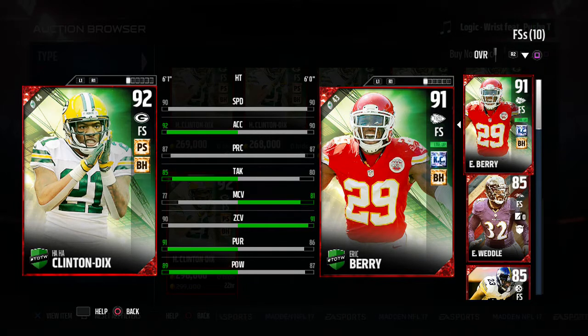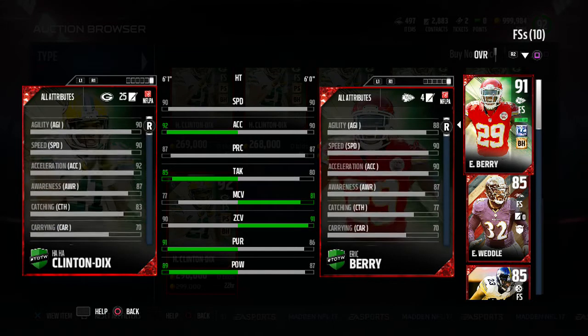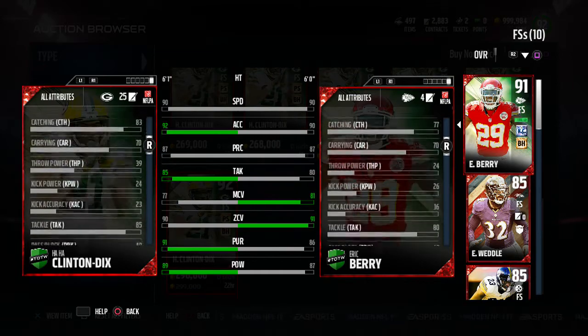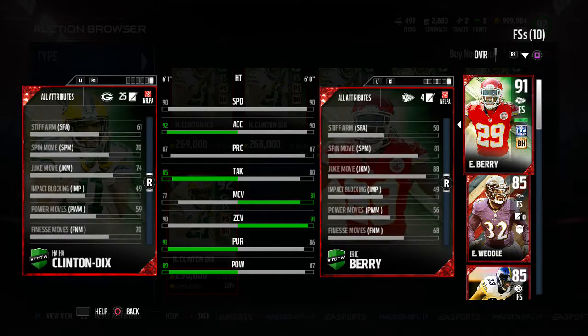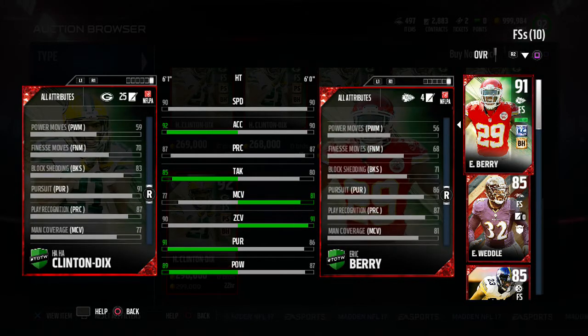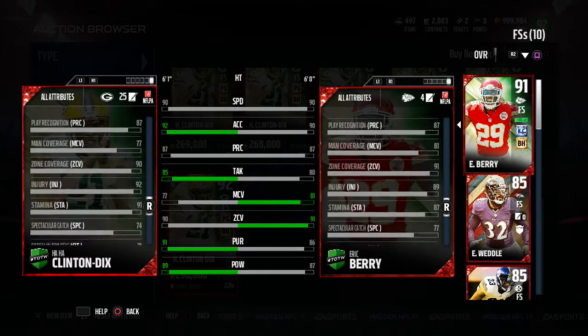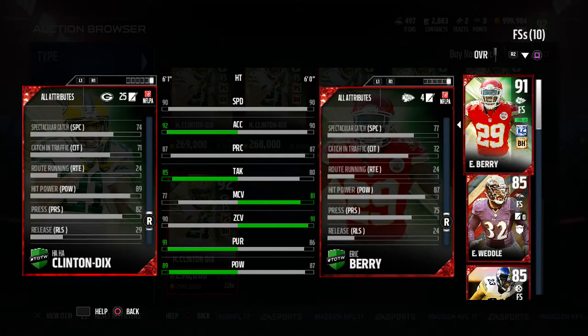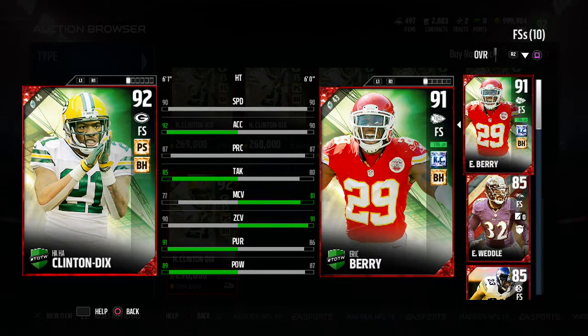Comparing him to my Eric Berry — he beats him in acceleration, tackling, hit power, and pursuit, but doesn't beat him in coverage stats. He only misses zone coverage by one, and man coverage doesn't really matter that much for a safety unless you're blitzing. Looking at the back of the card: 64 strength, 83 catching — pretty good, so with Pick Specialist he'll have 84 catching. He's got spin and juke moves in the 70s, 83 block shedding — really good for a safety — and 74 spectacular catch, 71 catching in traffic, 89 hit power, and 82 press.